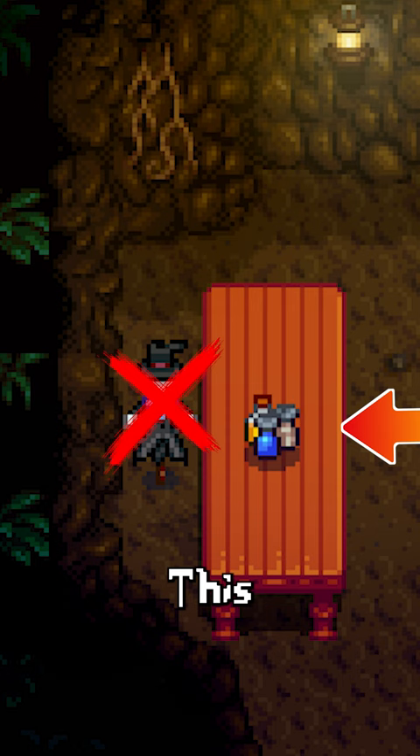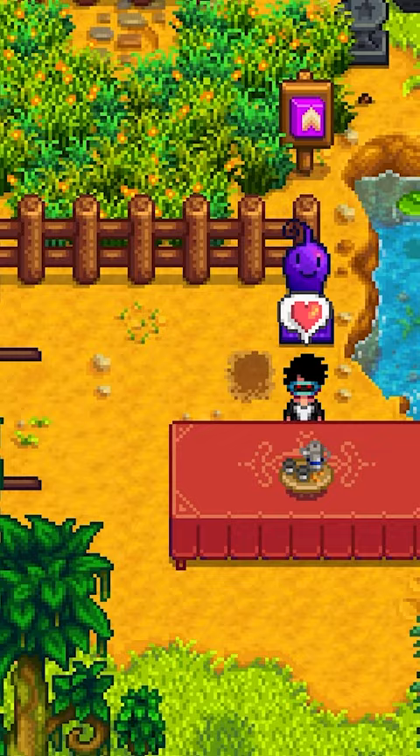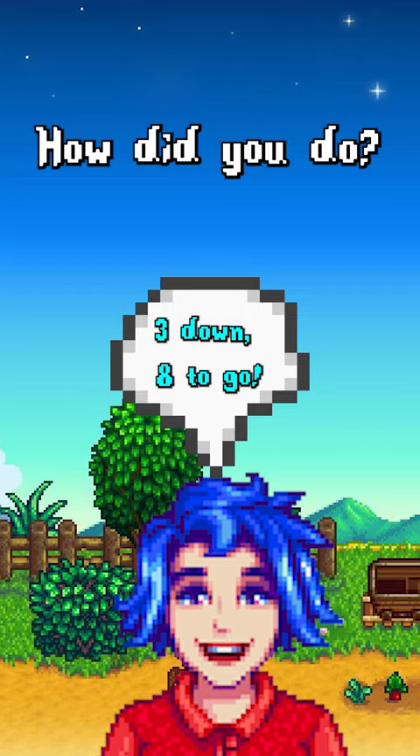This object is Kui seasoning and this object is a tea set, which can be placed on tables like this. This is more of a trick question — none of this furniture can be placed in the mines. How did you do?